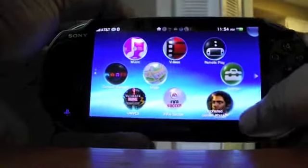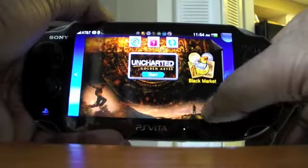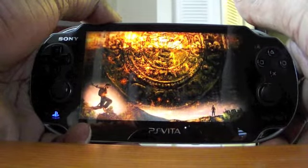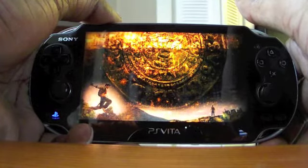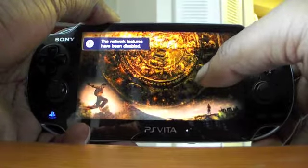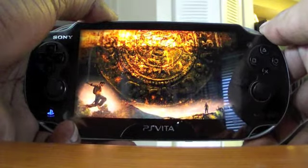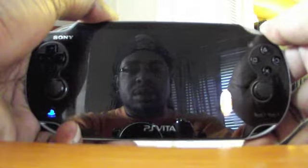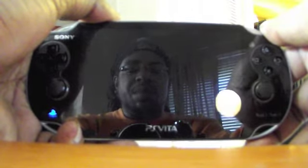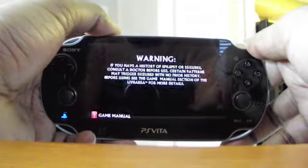Last up we have Uncharted Golden Abyss. Network features have been disabled — interesting. It might be one of those things you'll have to wait for until the system has been widely distributed next week. So again we're probably looking at some of the perils of being an early adopter, so to speak.